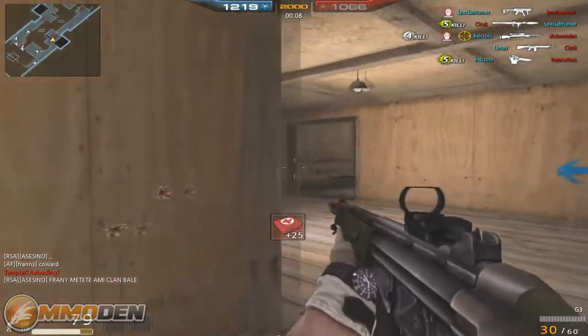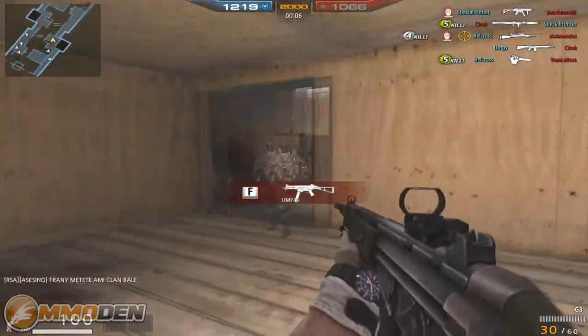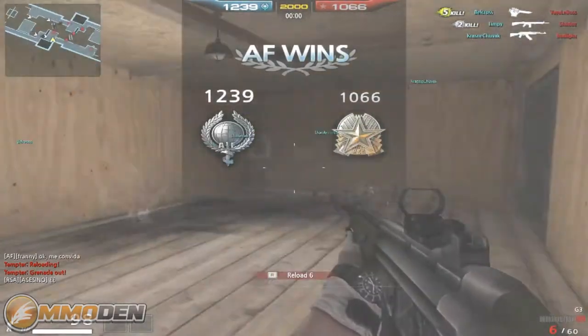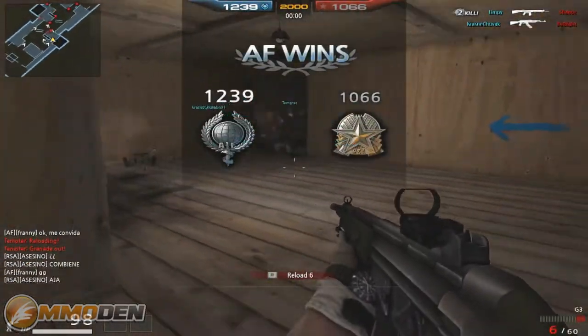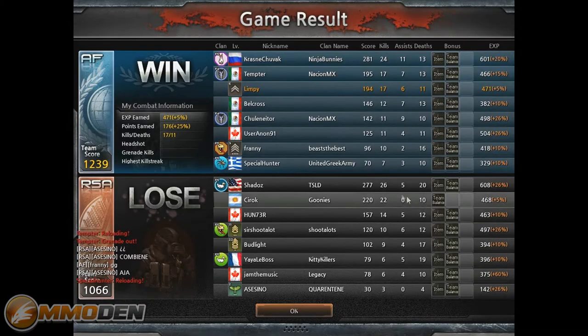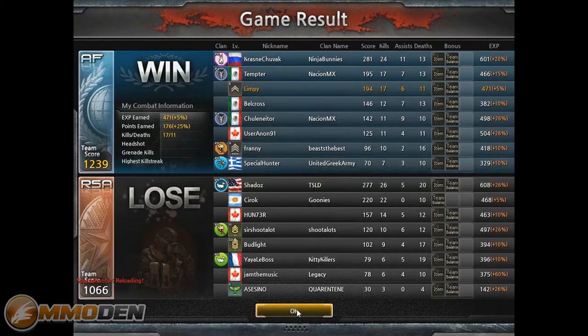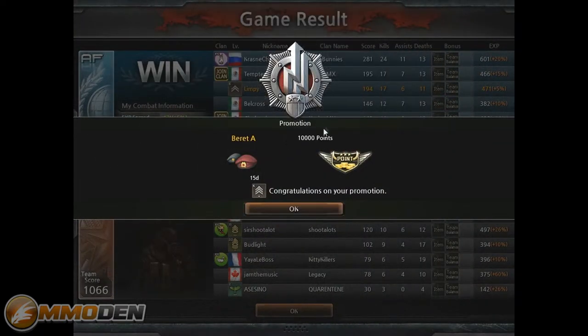It's jumping around a little bit but there we go — get some more kills for my team before time runs out. We won! Let's see how I did. I came in number three with 17 kills, 6 assists, and 11 deaths — I'll live with that. Not too shabby! We earned a new rank and a new promotion, plus this beret, and 10,000 points.